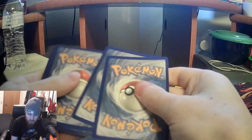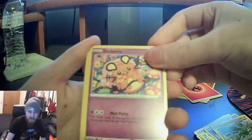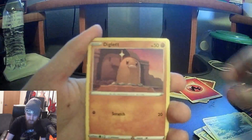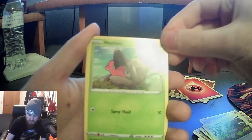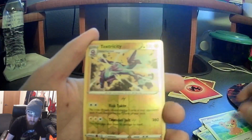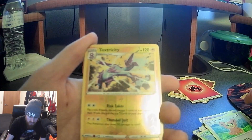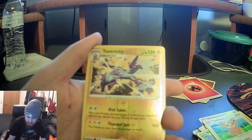Third pack — dark and fire energy. We got Denny, Vibrava, Corviknight, Squirtle, Diglett, Squawkabilly, Shelmet, Panpour, Vaporeon, reverse holo Toxicity, and we got Toxtricity — not the Amped Form, the other one — and another Lugia.